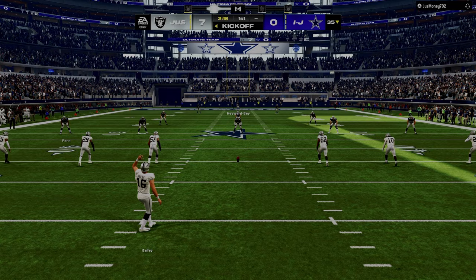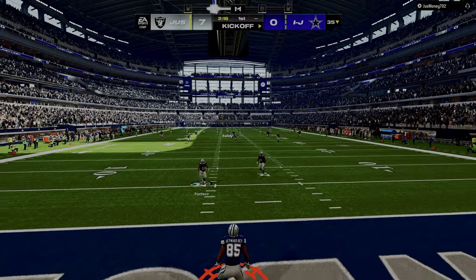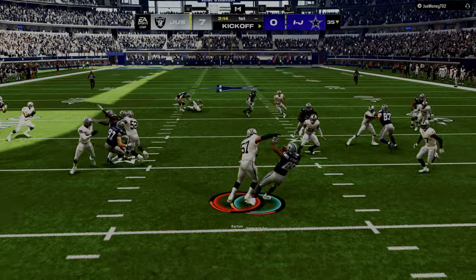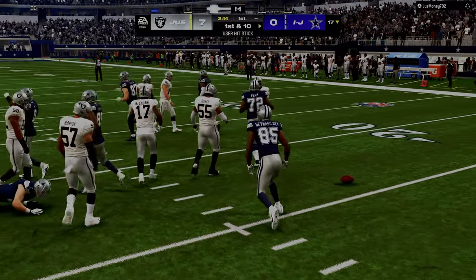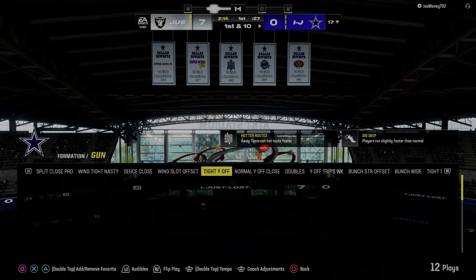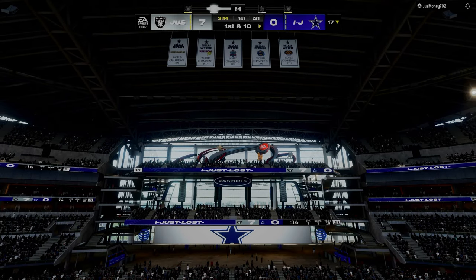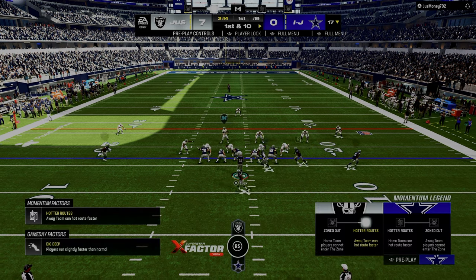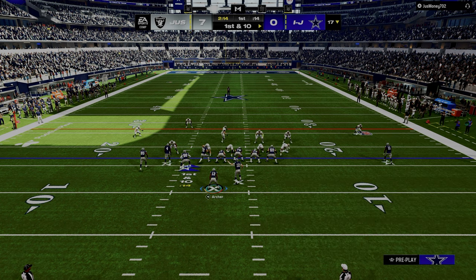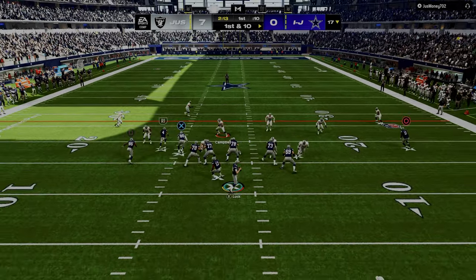If you guys want to get the updated version of the e-book, it's on the Patreon. The foundation of every single good defense in Madden historically has always been some type of ability to get pressure. Unless the sheds are really good and you can run a shed defense with a three-man pass rush, pretty much unanimously it's always some type of send four, send five, or even send six pressure.